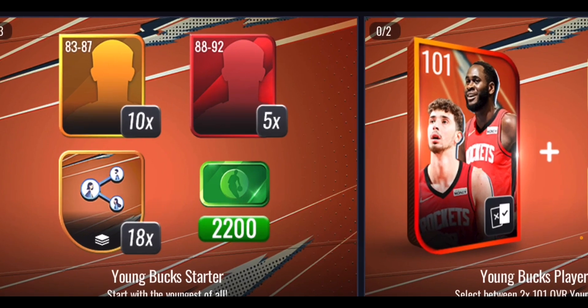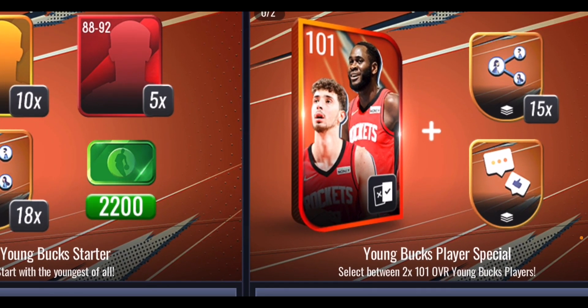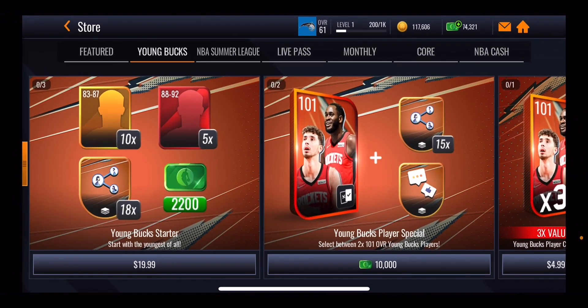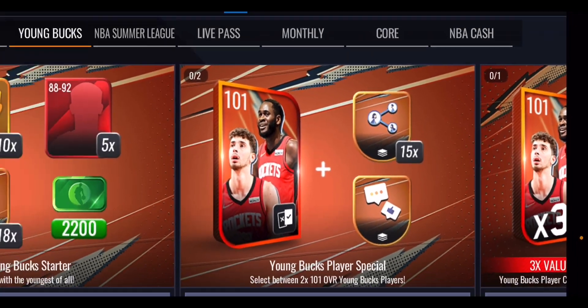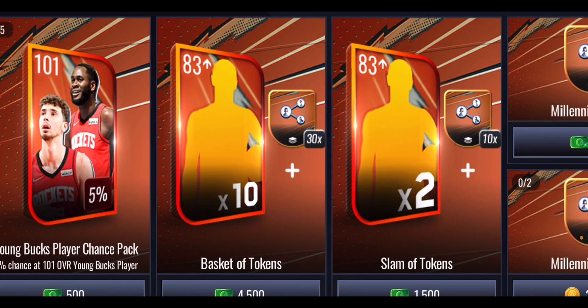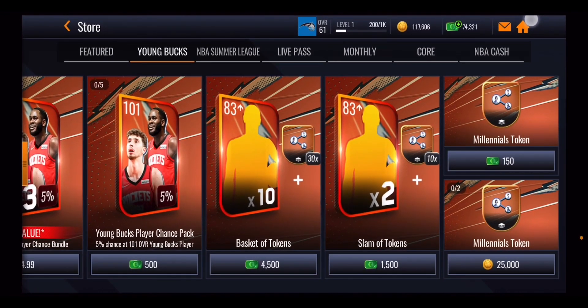Looking at the store, there's a starter pack giving you extra tokens, players, and NBA cash. You've also got two store-exclusive one-on-one masters that are looking pretty good. There are some bundles and extra items, including tokens for 150 NBA cash and two tokens a day for 25k each, and those reset every single day.